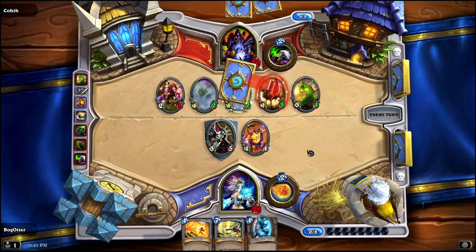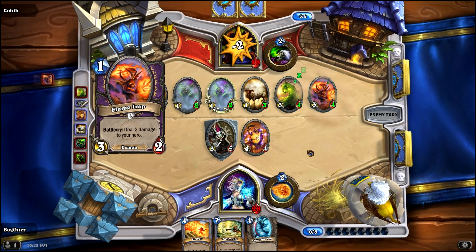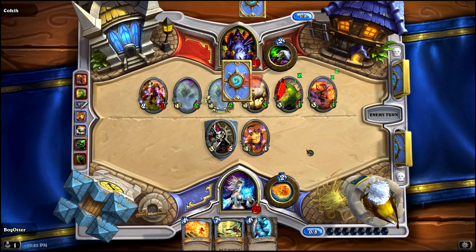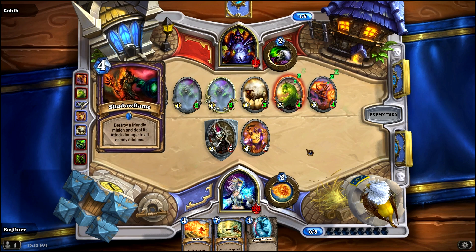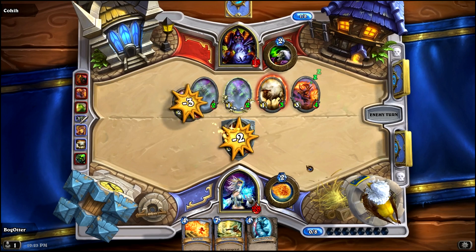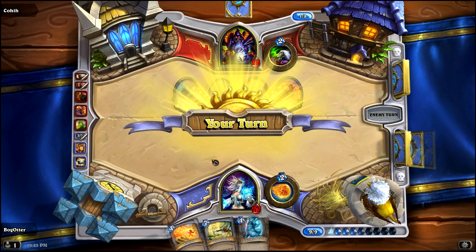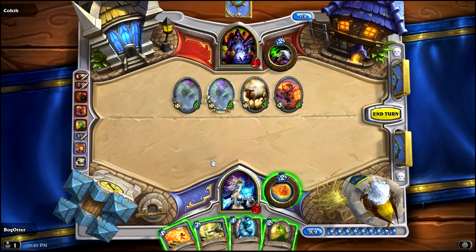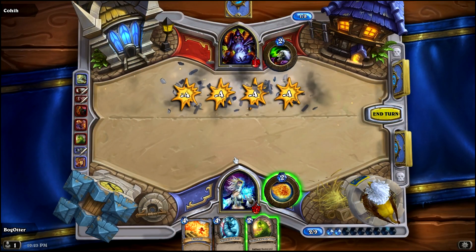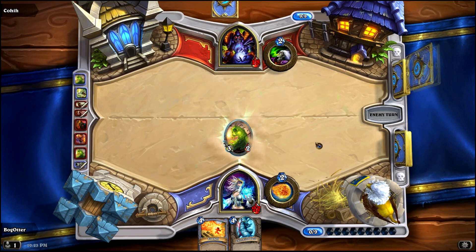Another Flame Imp — he's just loading the board with creatures. Shadow Flame! Interesting. So he's going to do a lot of damage to my creatures with that, actually clearing my board and leaving himself with four creatures. He's in a solid position. But this is where Flamestrike comes in. I'm going to take out four of his cards with just one of mine, clear the board. He's only got one card in his hand, and now I can take control of the game.